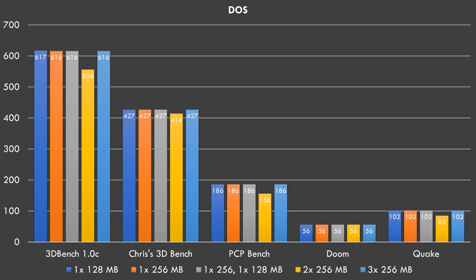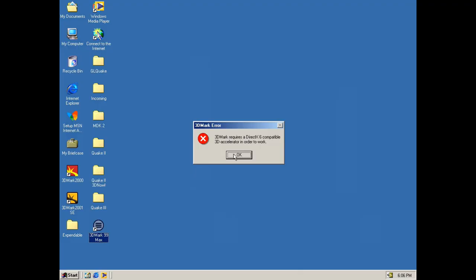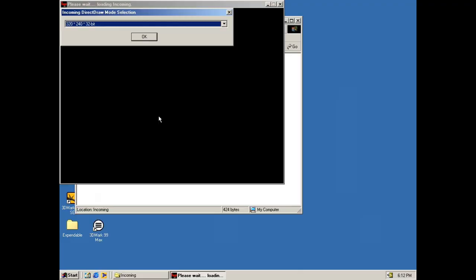Switching over to 3DMark benchmarks, we can see once again that going from lower RAM up to 512 MB, performance goes down. And look at the results for 768 MB — zero. The benchmarks would just crash or not run.